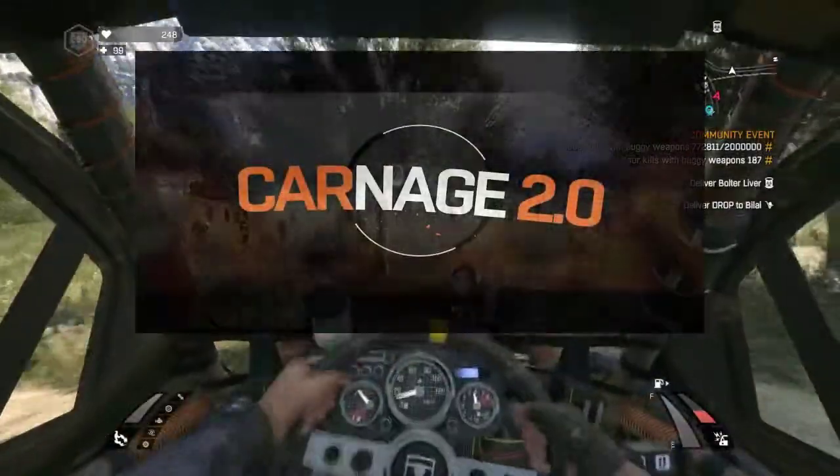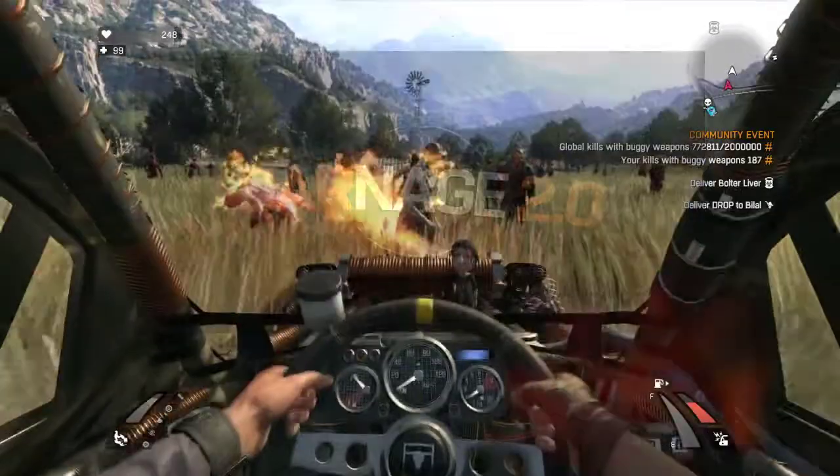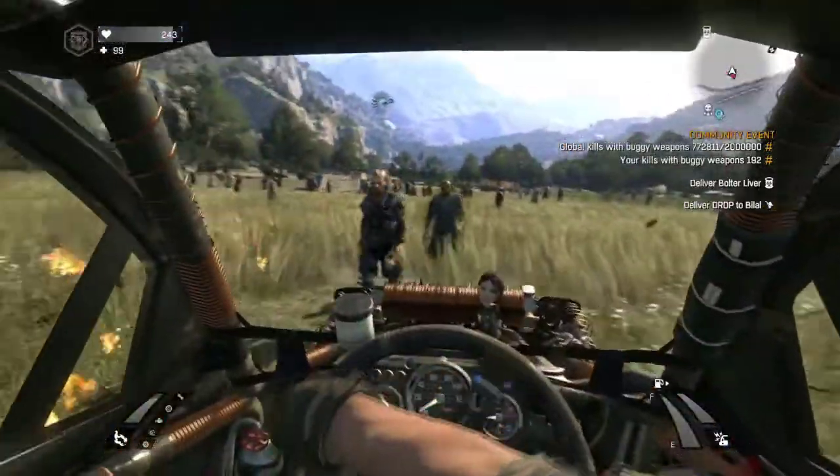Hey guys, what's going on? Welcome back to another video. In today's video we're talking about the Dying Light community event going on right now called Carnage 2.0. In this event the community has to get 2 million zombie kills with their car weapons, which are the flamethrower, electric cage, and landmines.